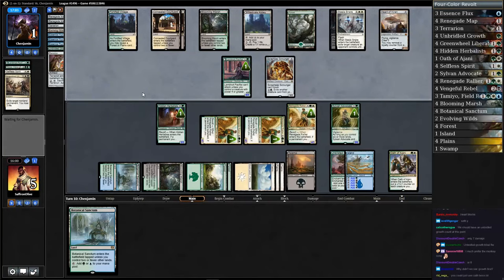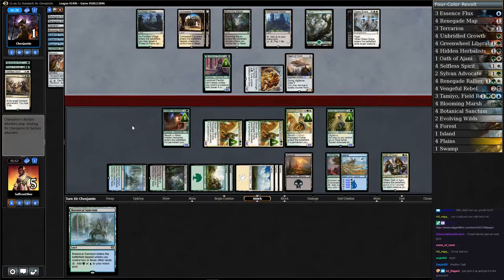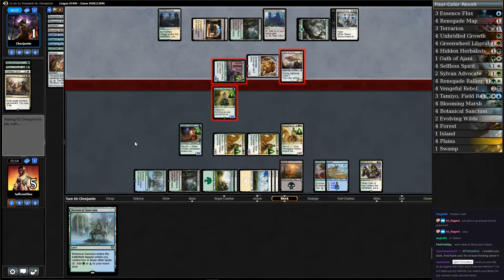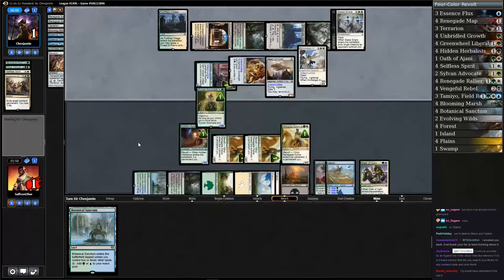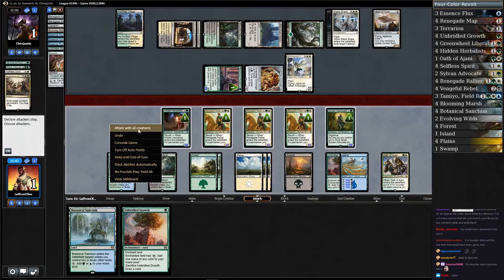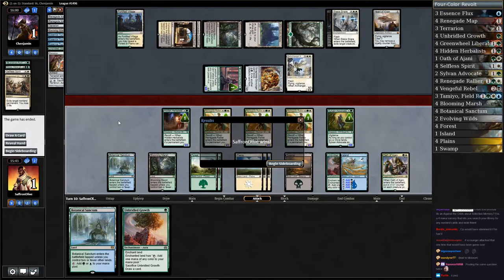If they can't pump up Heart of Kiran we should be able to win next turn; if they can pump it up we're in trouble. We're dead to like Aethersphere Harvester but we're not that far behind — Heart of Kiran is only a 4/4 and we're at five and can block anything else. Opponent attacks — there's Heart of Kiran — let's block. Archangel Avacyn! I think we still win though. We swing with everything — that was pretty awesome — and our opponent scoops it up!